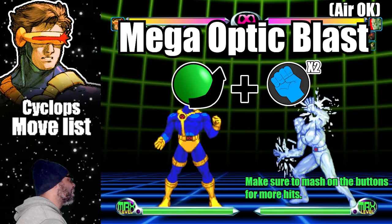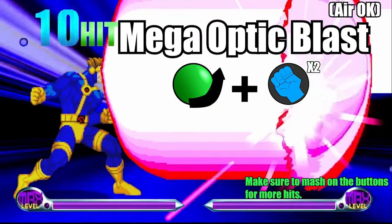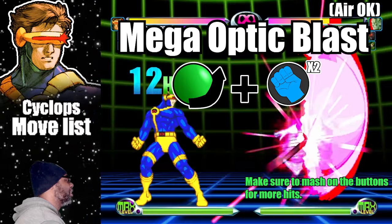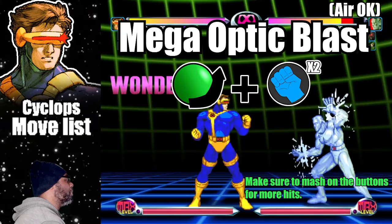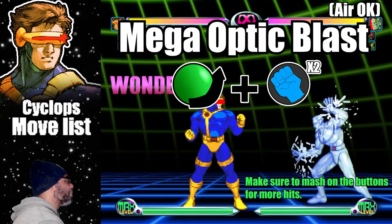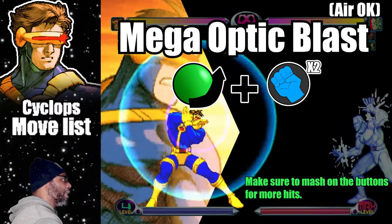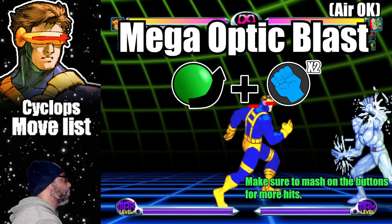If you played X-Men Children of the Atom, you should be familiar with the Mega Optic Blast — Cyclops' original Hyper. To do this move, do a quarter circle forward plus both punch buttons. This move works well from a distance and racks up hits very fast. Unfortunately it's hard to combo into, but it does excellent chipping damage. Being that this Hyper is a beam type attack, a blocking Iceman will receive no chipping damage whatsoever. The Mega Optic Blast can also be done in mid air.